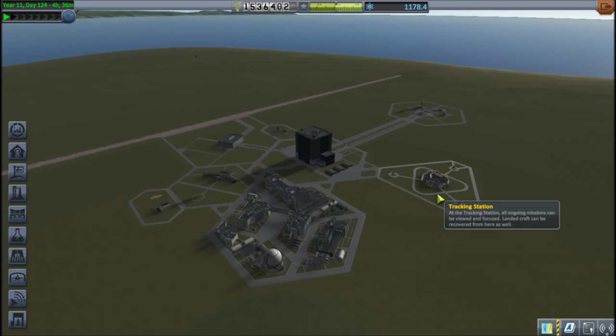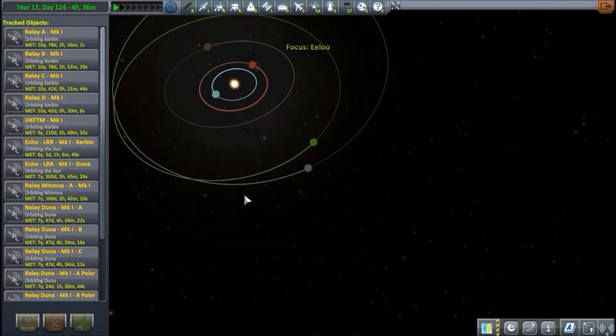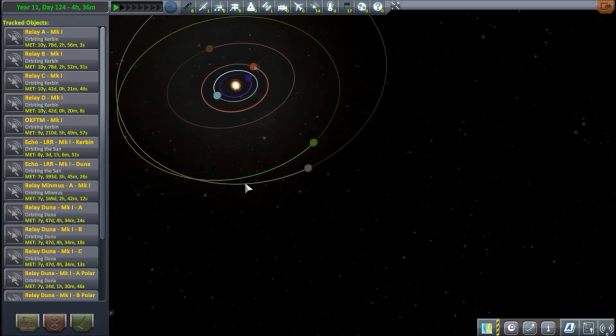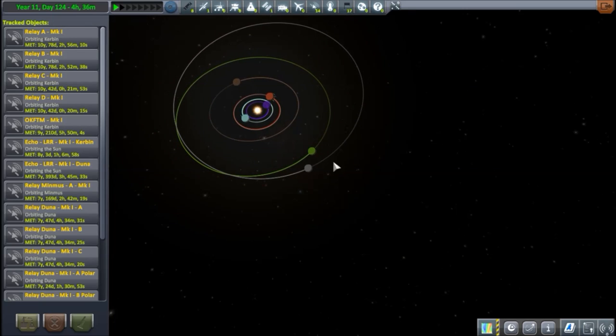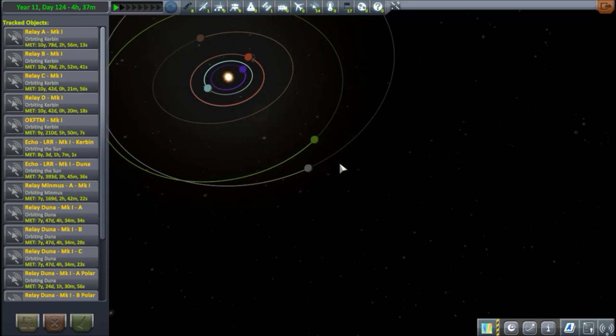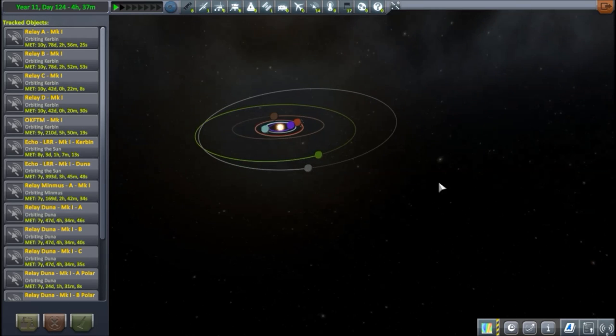If you've read the title or caught my clue from the last video, today we are going to Elu - the furthest planet from the center of the system and the furthest from Kerbin as well. We're going there because I feel it's actually easier than some of the other choices we have left. I want to make something big for Jool and something big for Duna, then there'll be Moho left. But we're going to Elu now - it's pretty far away.